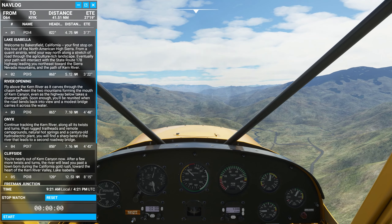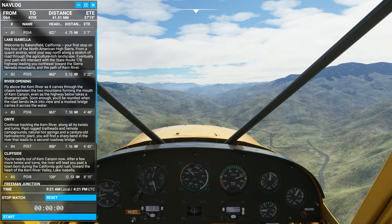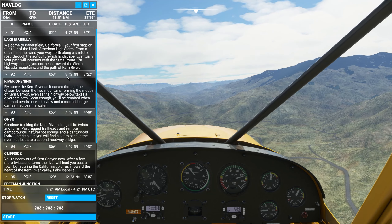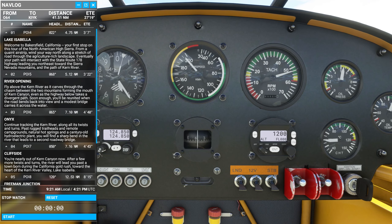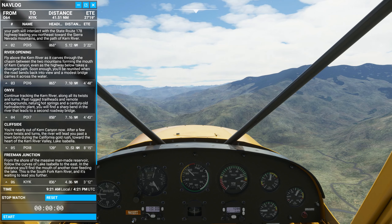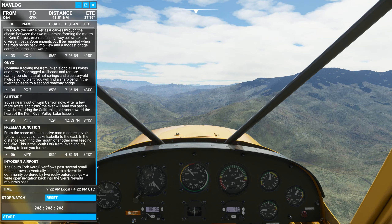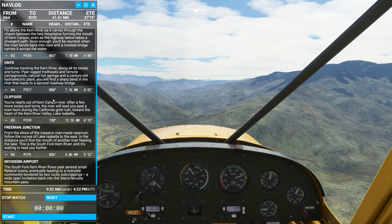River opening. Fly above the Kern River as it carves through the chasm between the two mountains from the mouth of the Kern Canyon. Even as the highway below takes a divergent path, soon enough you'll be reunited when the road bends back into view with a modest bridge it carries across the river — I didn't see a bridge, but I assume we're in the right spot. Continue tracking the Kern River along all the twists and turns. You're nearly out of the canyon now — a few more twists and turns. Lake Isabella — that's the big lake we're looking for. So again, about 50 degrees or so.